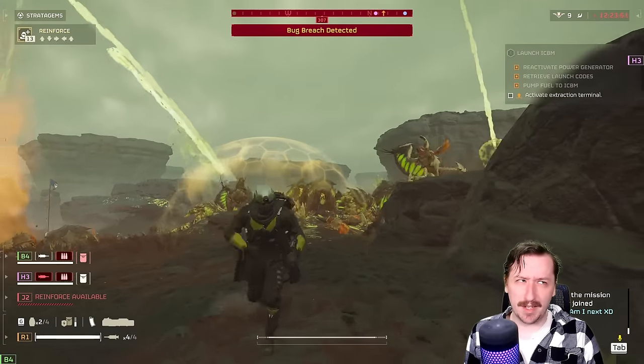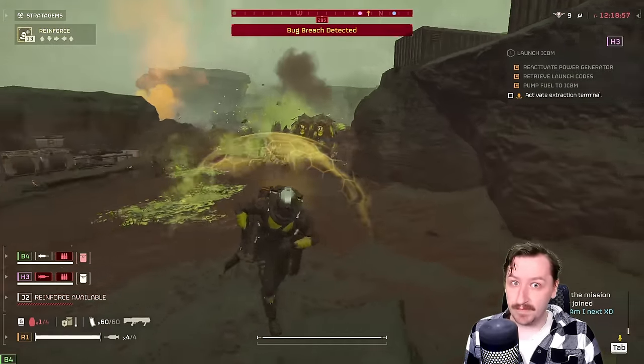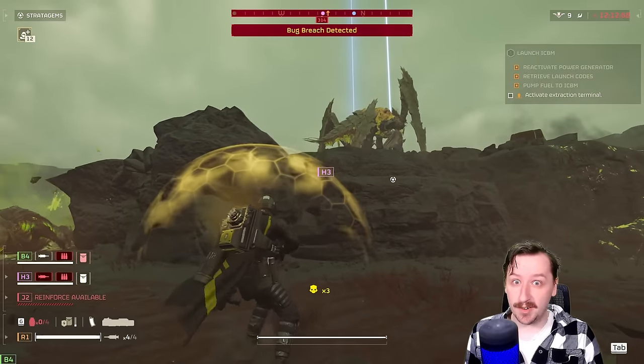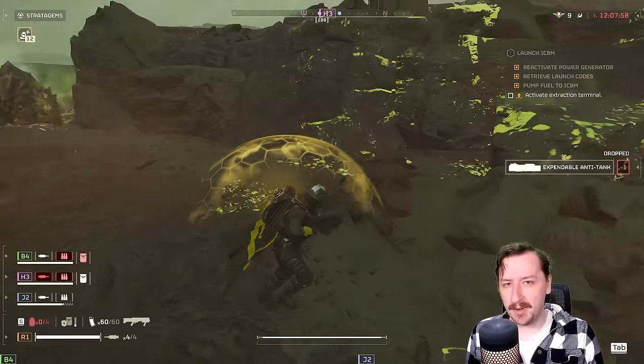If tanks aren't looking at you, or you believe stun grenades work on tanks too and can get around them, you can break them really fast. So if you're worried about tanks, bring some Anti-Tank weapons and you should be good to go. The Anti-Material Rifle is a very good weapon, even though it is fairly difficult to get the most value out of.